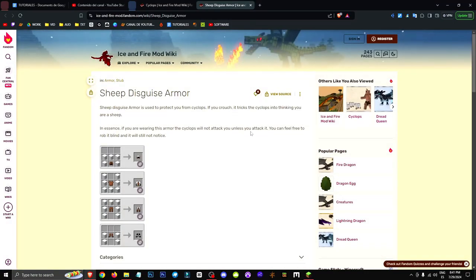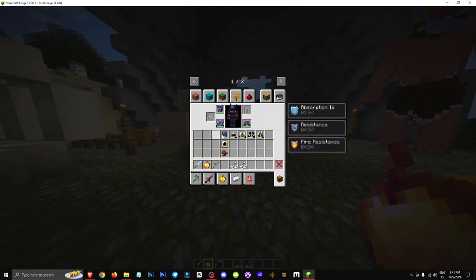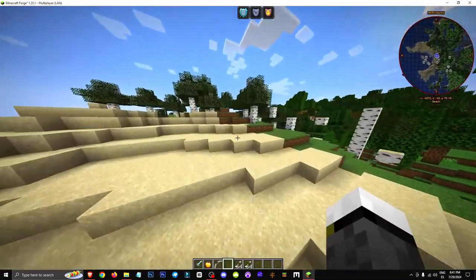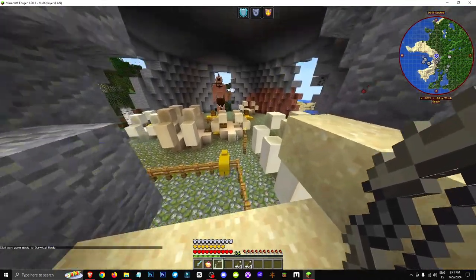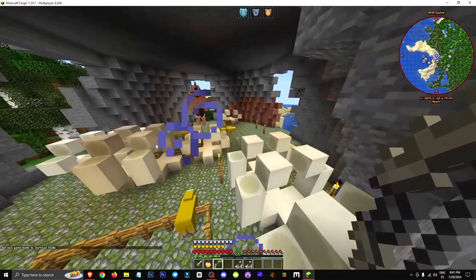If we wear this entire armor set and sneak, the Cyclops won't attack us. Obviously, the armor isn't necessary — I'm going to take it off so you can see it doesn't matter. It's simply about using the tools the game gives us and adding more fun to it. What I want you to have is a bow and lots of arrows. Everything else is irrelevant.